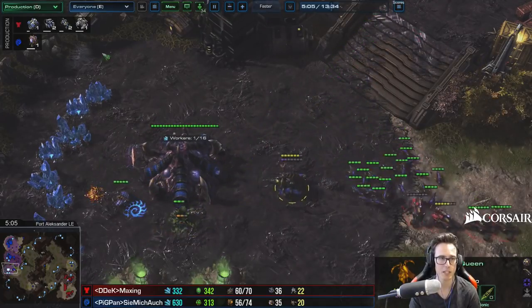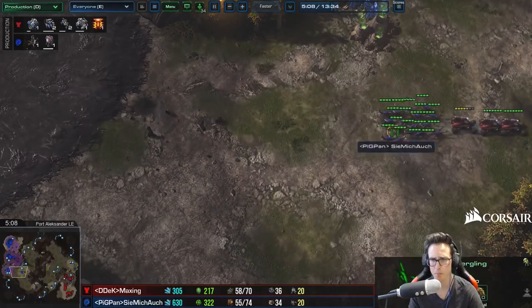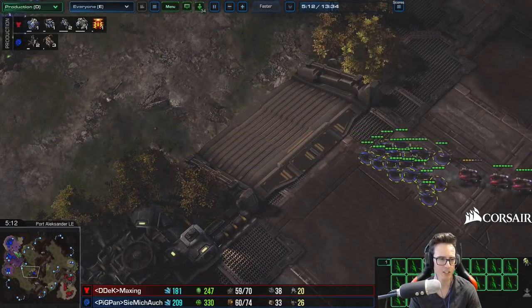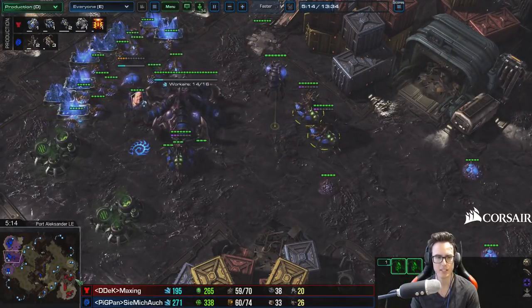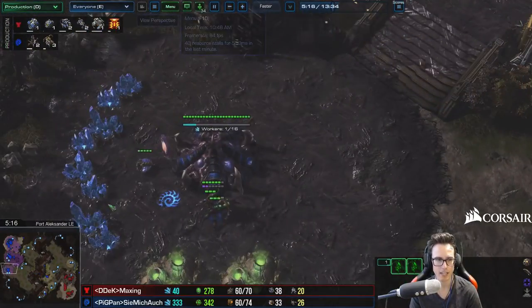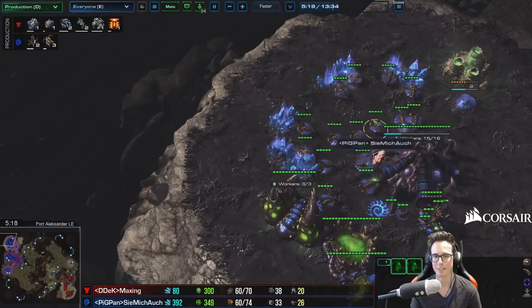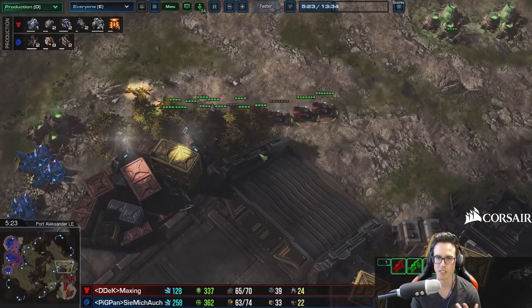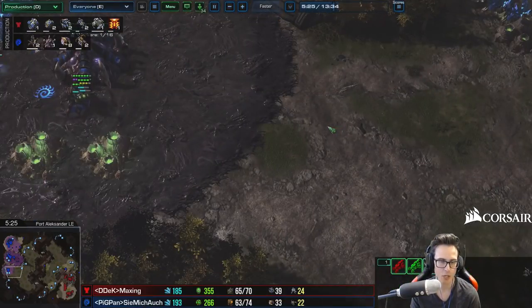Even if we drop those spores at five minutes, we'd have them ready. That blocks Liberators and Banshees, and it does help a lot against BCs. When BCs actually arrive, the scary thing is if they're poking with Hellions on one side while the BC goes into the main. That's why it's very good to have either some Banelings or some Roaches with your Zerglings to deal with Hellbats, because they're going to try and spread you.